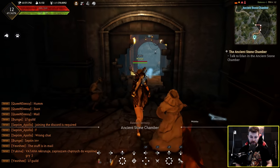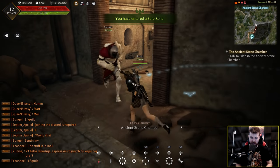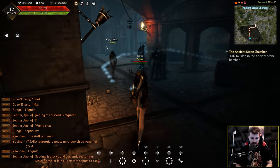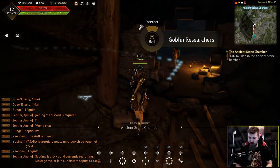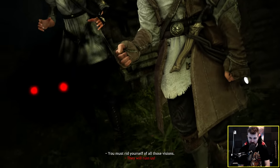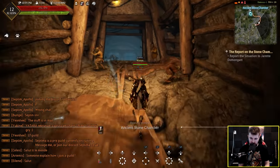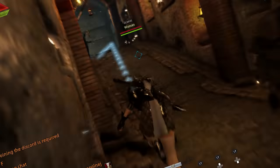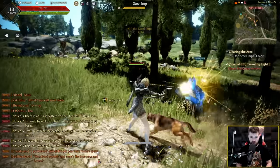We're now heading into the Ancient Stone Chamber. On the PC version of the game I had tinfoil that this was a lucky place to enhance gear, so I would always come here to do gear enhances. It worked for a while and then I failed everything, so I guess it wasn't so lucky after all.